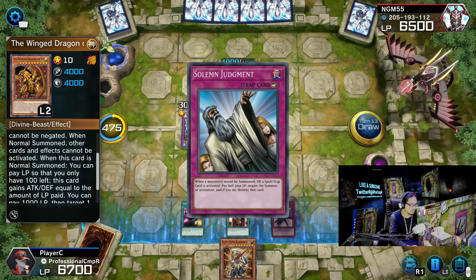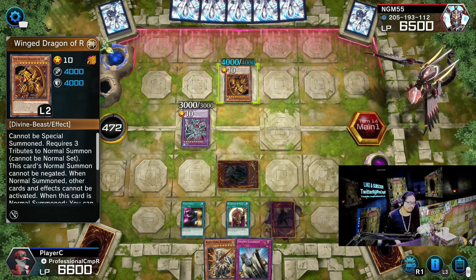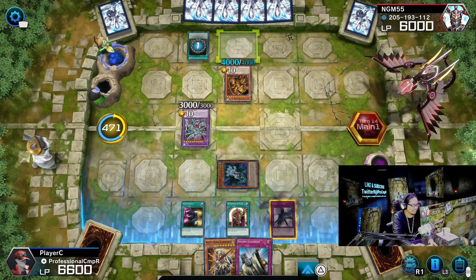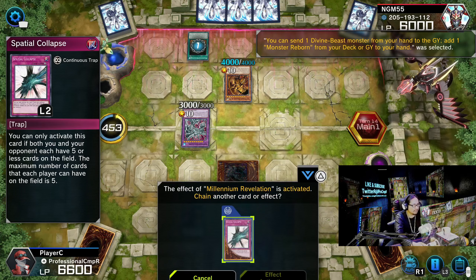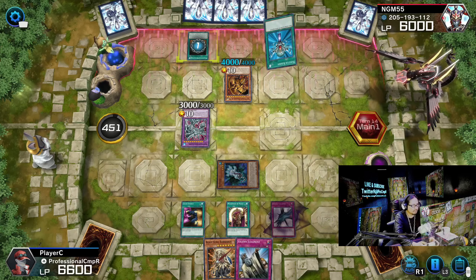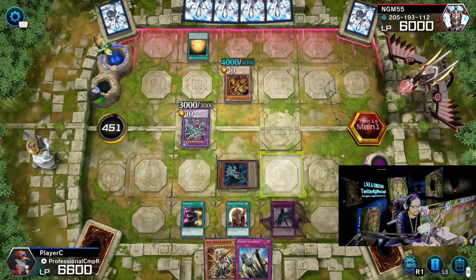Solemn Judgement. Where's my Golden Ladybug? I really need it. He's thinking really hard — deep Chain Energy, man, no joke. Millennium Revelation is a pretty cool card. I don't want to summon too many monsters because I know he has a Winged Dragon of Ra. Monster Reborn — go ahead and use it. This 500 life point. I got Spatial Collapse on the field — you know what's gonna happen.